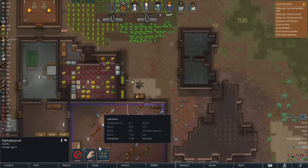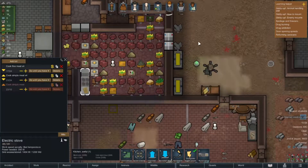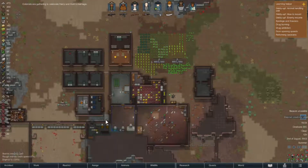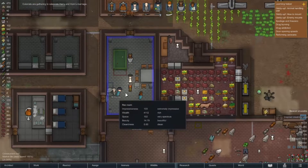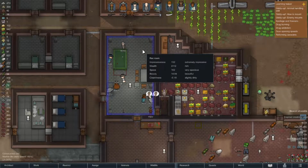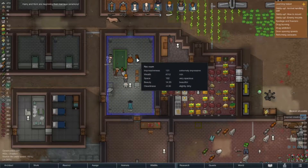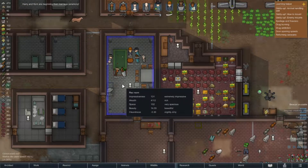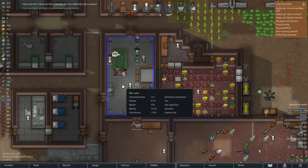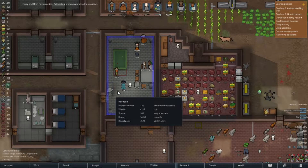Did I just get that pemmican from somewhere? Because I'm not making pemmican - I haven't researched it yet. Who knows? And we're having another wedding! What a glorious day it is today - everybody's getting married. We should actually be having the wedding up here, but I mean it is prettier in here. What does it look like in here? It's beautiful, extremely impressive, rich, very spacious, but slightly dirty. Harry, I don't know what Ginny's gonna say about this, but in this world Horn is your friend apparently.